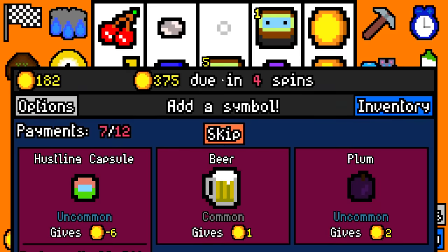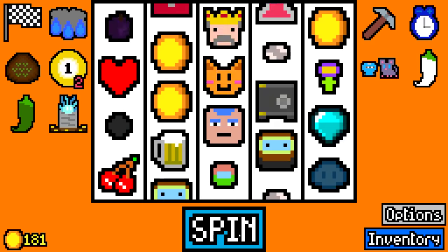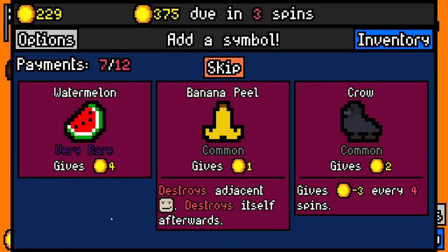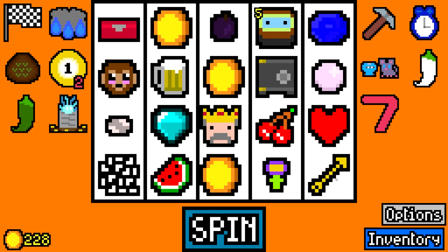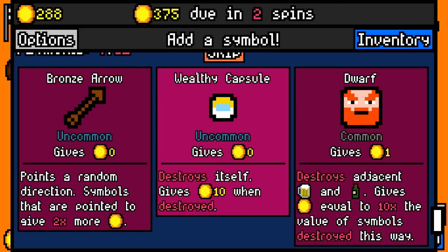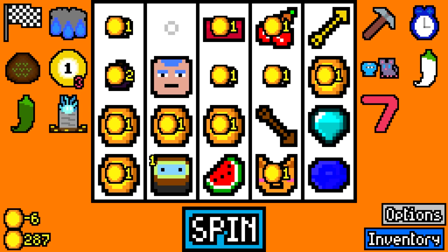This one guy's giving us 7 per spin now already. Then we're going to take the hustling capsule - minus 6, but it's going to eventually profit us. There's a watermelon that's very rare. I'm going to take that just because it's worth 4, and if I ever hit my multiplier on it, that's going to get pretty valuable. The diver's giving 8 per spin. I need to make almost $100 in 2 spins, so I'm going to take a bronze arrow. That way whatever it's pointing to gives a 2 times multiplier. Combined with my gold arrow, that could be an 8 times multiplier total.